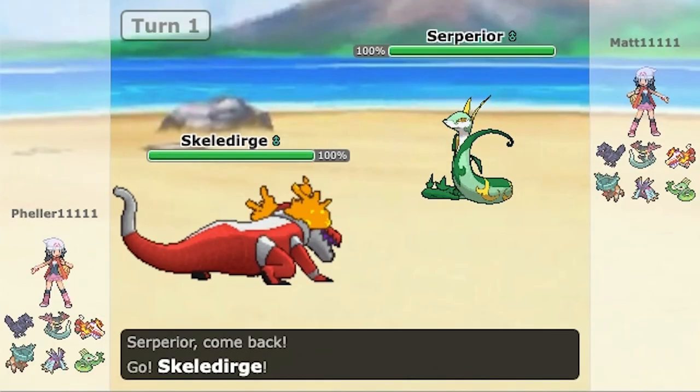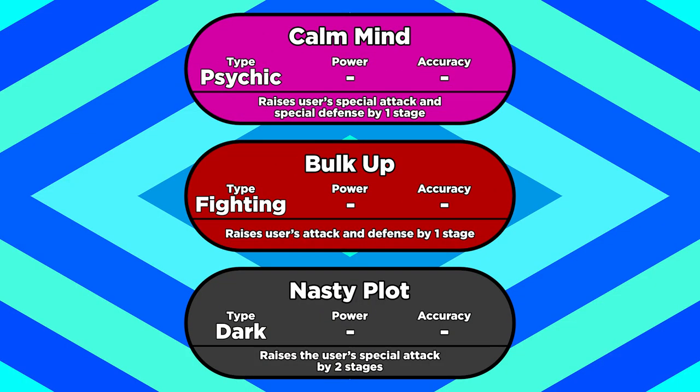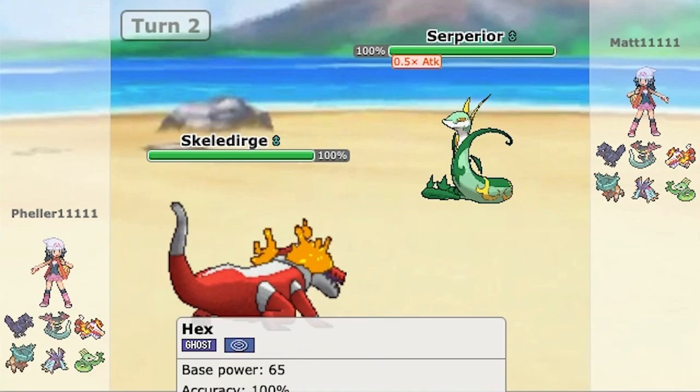Obviously, the downside of this ability is that it goes the other way too. Anything that boosts your stats will drop them instead. That makes traditional boosting moves like Calm Mind, Bulk Up, and Nasty Plot effectively unusable with Contrary. Unless you really want to style on your opponent — I'll lower my attack on purpose and I'll still whoop you.